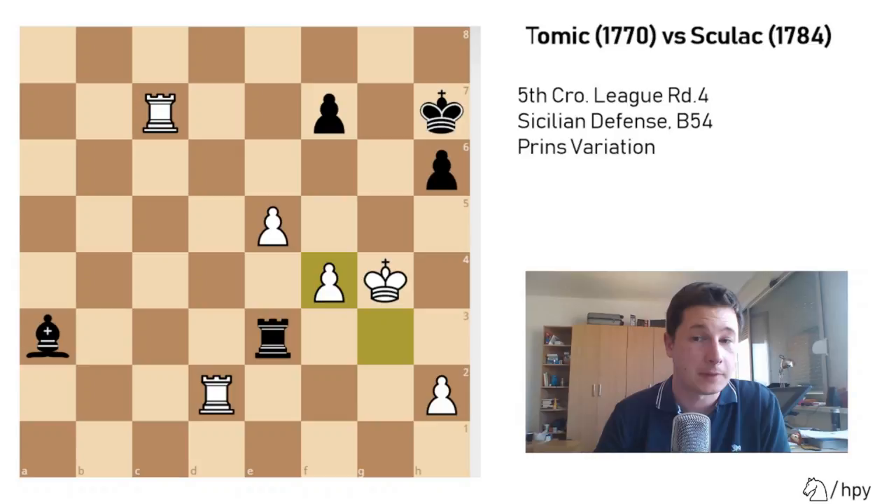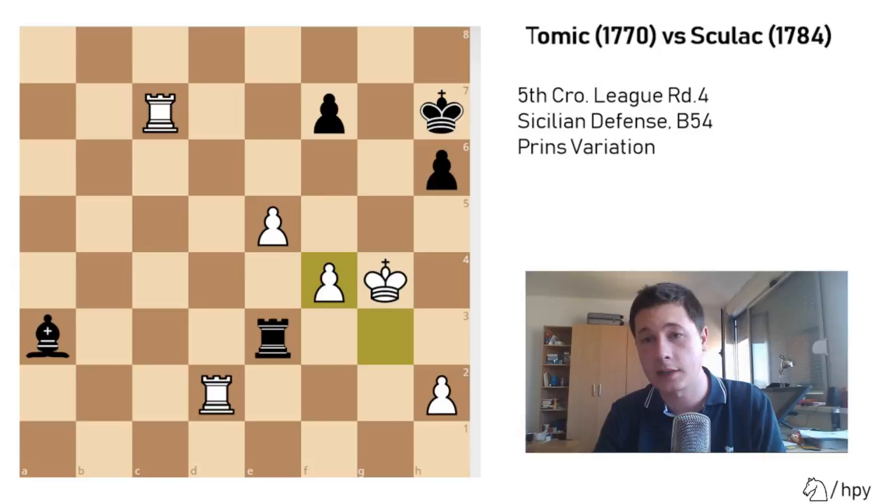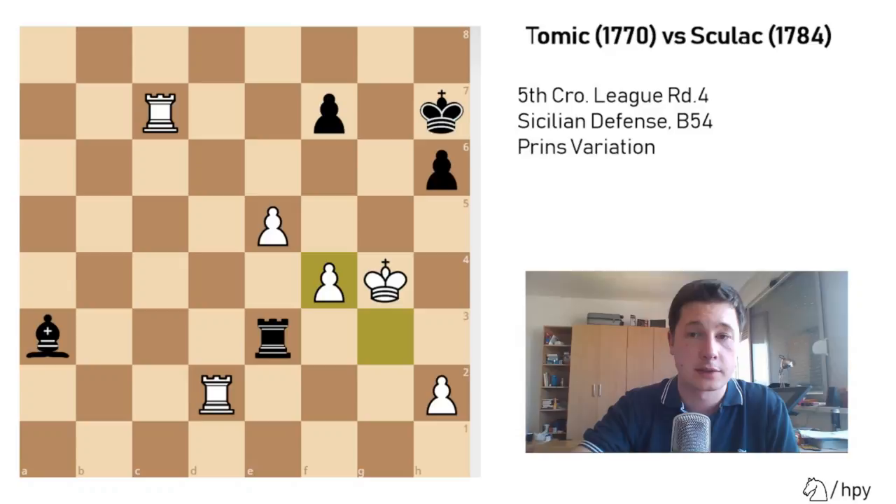After the game I spoke to my opponent — he said he wasn't prepared for f3, that it surprised him, and that it's actually a great line. The Prince variation is a great line to play against the Sicilian, because a lot of Sicilian players don't know what to do and they enter Najdorf setups, which don't really work.